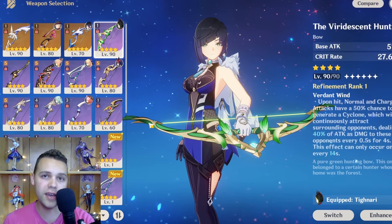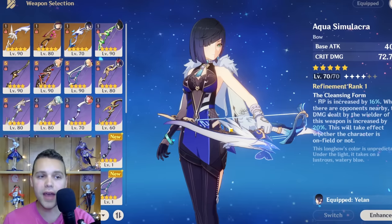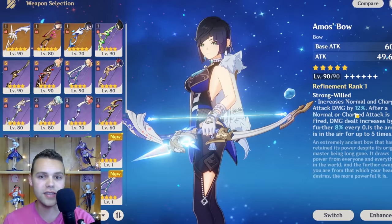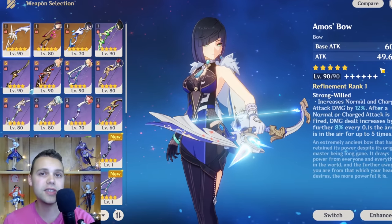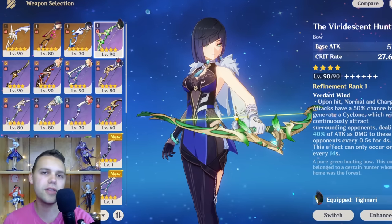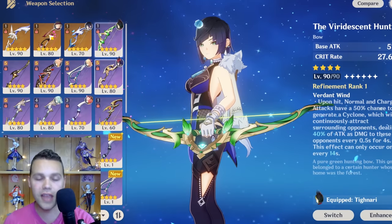If you have Tighnari's signature, the Hunter's Path, that's really good on him too. The Aqua Simulacra is his best option for burst damage, which is relevant for clearing waves. The Skyward Harp, the standard banner 5-star bow, is also a really incredible choice and not far off from those options. Even the Amos Bow is a good choice since it increases normal and charge attack damage, though its attack percent substat is less ideal than a crit substat, especially since you're standing in Bennett's circle. The Amos Bow is stronger than every 4-star option except the Viridescent Hunt battle pass bow.